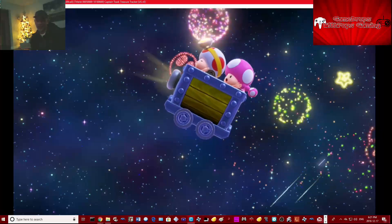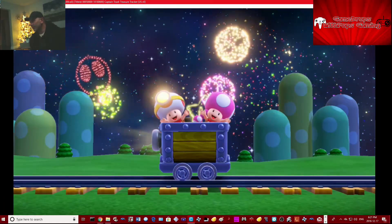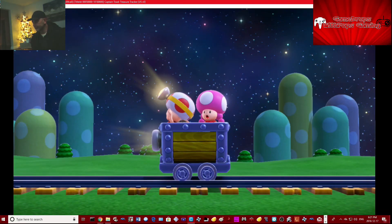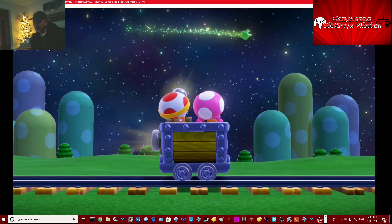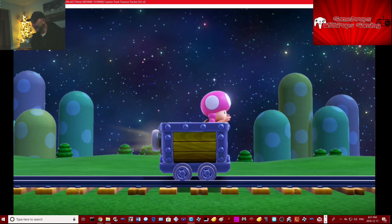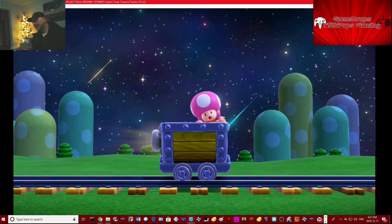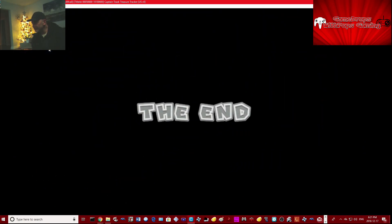There's Captain Toad's ship up there — I saw a ship with a window but there was no light on it. Why wasn't there a light on? Does that mean it's out of service? Broken down? Uh-oh — the green star, just like in Super Mario 3D World. What? So we're not done yet. The end — or the beginning of the end?